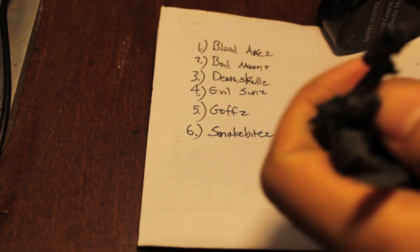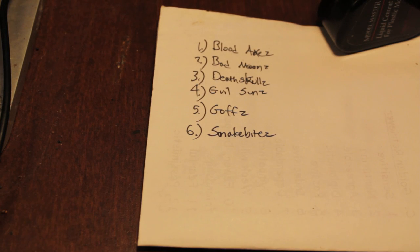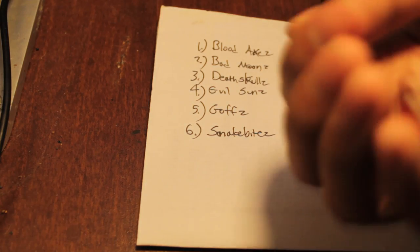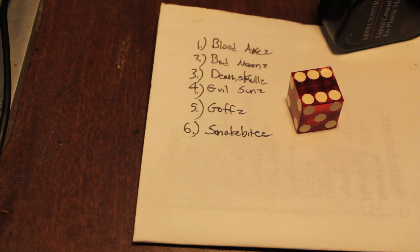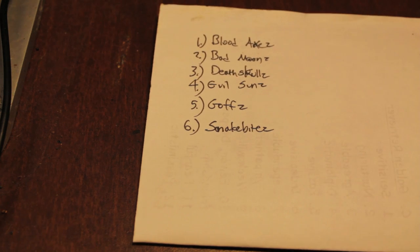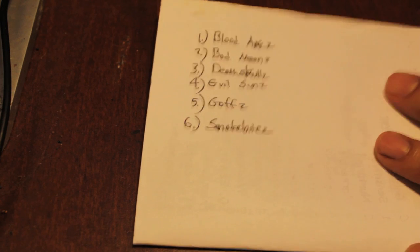I've drilled out my guy's little slugga. I'm going to roll a dice because this is a game of dice — it's a six-sided dice. Whatever I roll is going to correspond to this chart and decide how I'm going to do a painting tutorial on this guy. I rolled a six, which is Snake Bites. Snake Bites are the orky equivalent to the tribal, more primitive orcs — they're not as into the technology as the other clans; they try to adhere to the old ways.